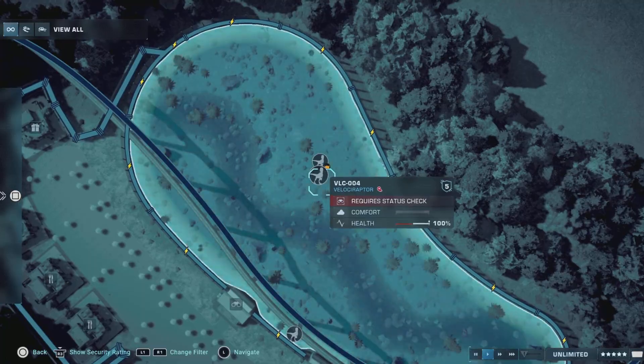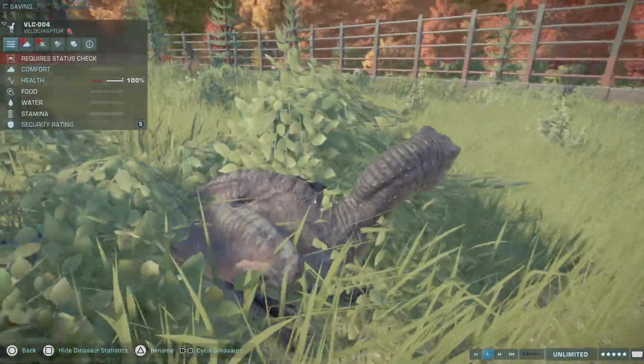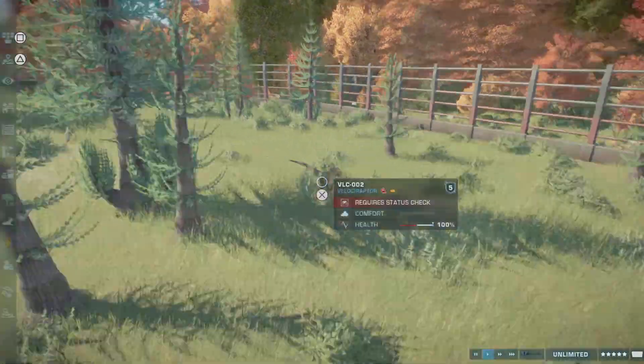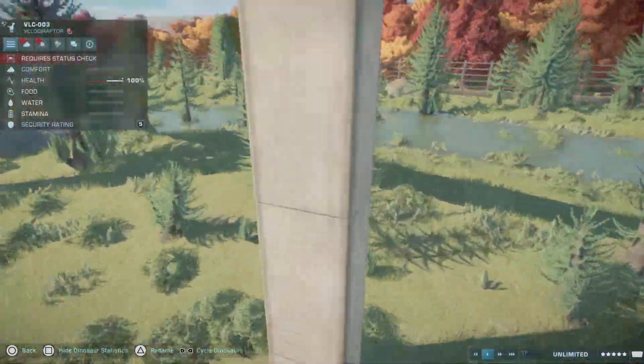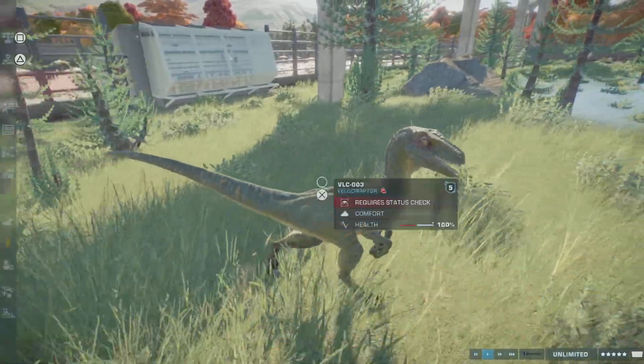Now over here instead of those others, we have two velociraptors — we got the blue velociraptor and a green velociraptor. And we also have one more down here: a green one with a red eye, which looks pretty cool.